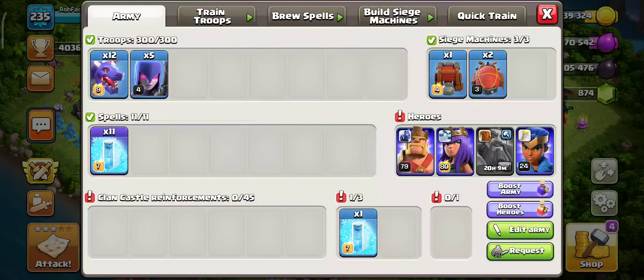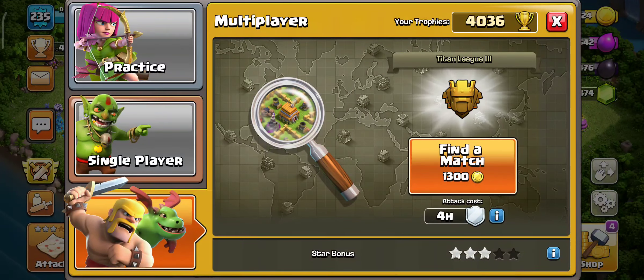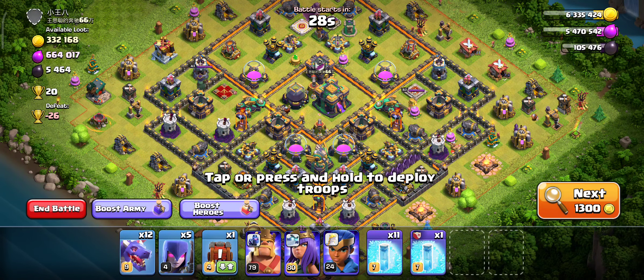In my army camp I have exactly 5 Witches, so let's get into the attack. If you are new to this channel, my name is Ashwag Gaming — kindly hit like and subscribe. I am looking for above 5k to 10k dark elixir so I can attack that base. I'm looking for more than 5k dark elixir.